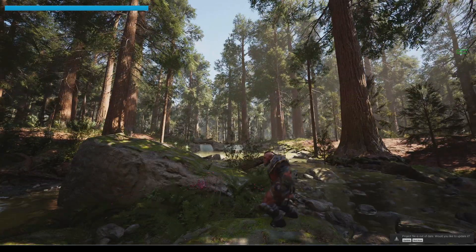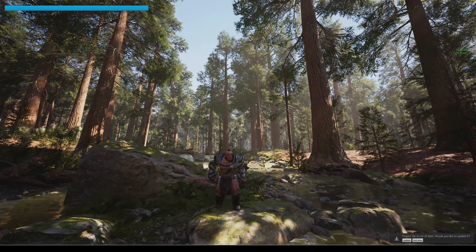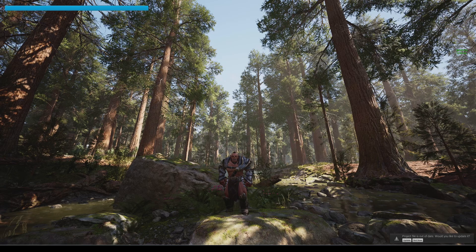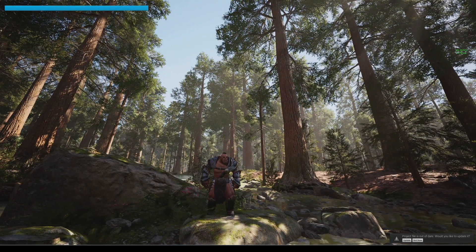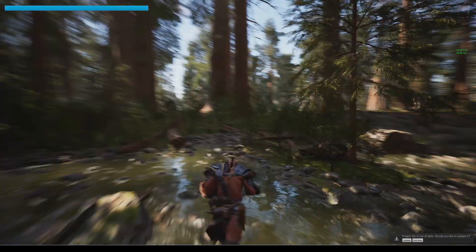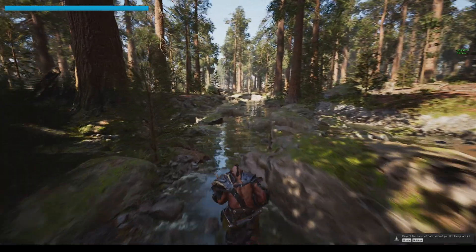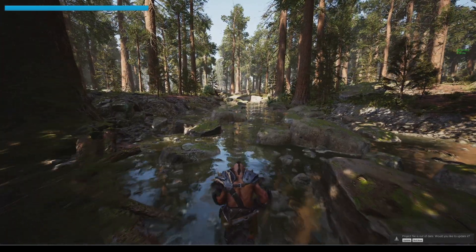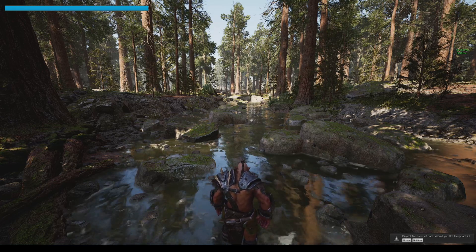Look at that lighting. The cool thing about this is — this is not even ray traced. This map is so humongous that I don't know if it can be ray traced. That's cool. Let's turn on DLSS just to play around with that setting, because right now I'm getting around 98 FPS. Let's turn it on.